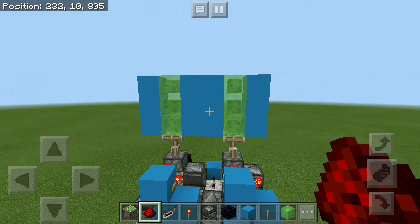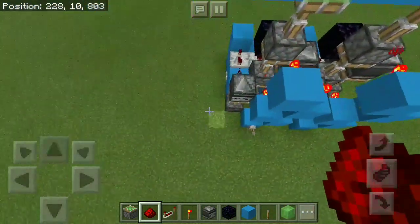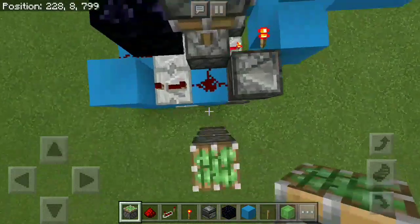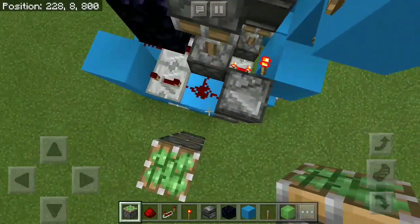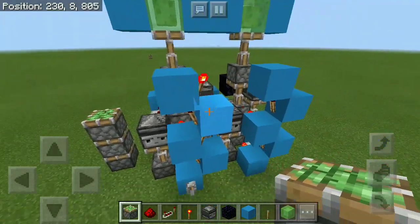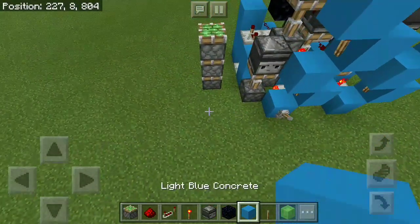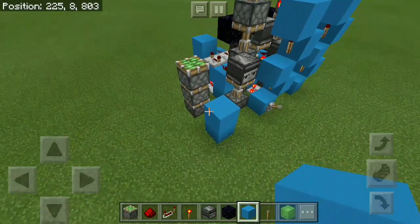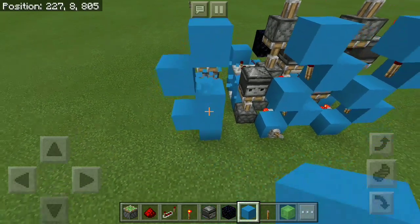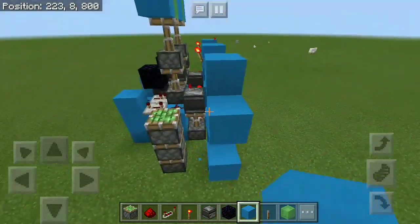And that's our second triple piston extender done. The last thing we need to do is make another one on the left. Again we go with 3 sticky pistons, leaving one block gap between them. There is just one difference with the redstone — instead of the 3-shape going the normal way, we need to have it go the other way around, so do something like this, and the rest is pretty much the same.